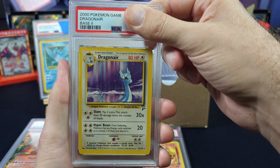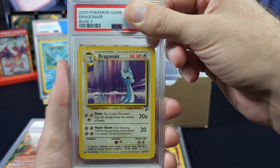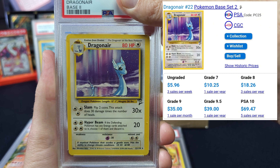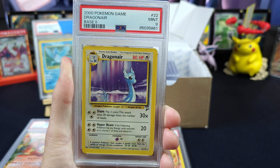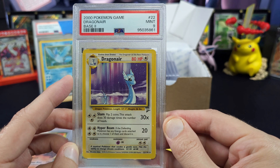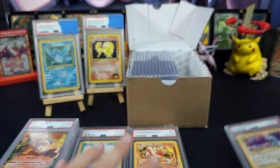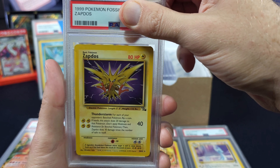One of my OG favorites — Dragonair, number 22 from Base Set 2. Wow, ungraded it's five dollars, grade 8 is 20, grade 9 is 35, PSA 10 is 70. Three, two, one — nine. Still 35, still solid. Prime example: pack fresh, you open it, it's a good one, it's still only a nine.